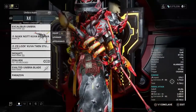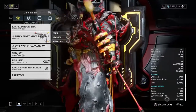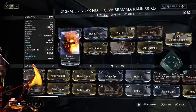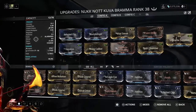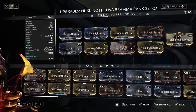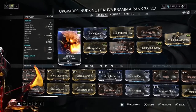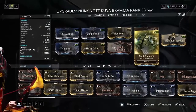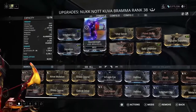Let me show you my Kuva Brahma setup - it gets to 25,000 damage, 7,000 corrosive damage, and 2,000 blast damage. In my opinion, use an electrical Warframe - apparently Excalibur counts as electric. The mods you're gonna need: Heavy Caliber, Vigilant Armaments, Split Chamber, Point Strike, Vital Sense, Storm Bringer, Affected Clip, and Serration.